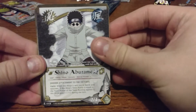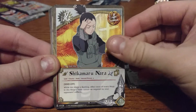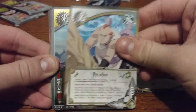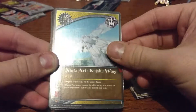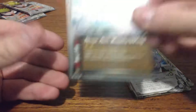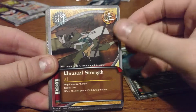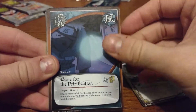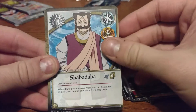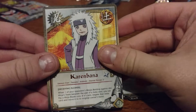Alright, we're starting off here with Shino Abarame, Shikamara Nara — he's one of my favorites. Jirobo, I think this is a gold bullet holo, maybe it's just one of the holo holos. Anyways, Ninja Art, Kujaku Wing, Unusual Strength, Rock Lee, Cure for the Petrification, Ninja Art, Kujaku Beast, Shabadaba, and the rare here is Karanbana.